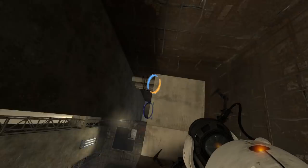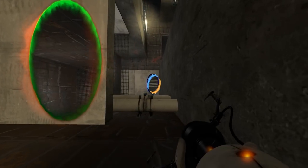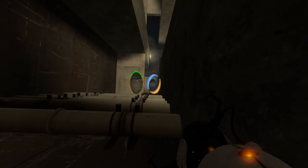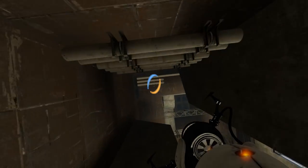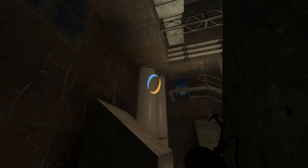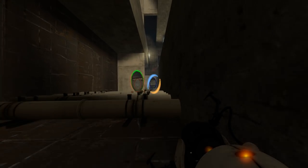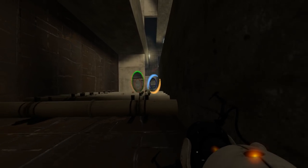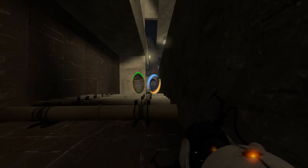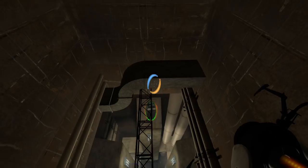Excuse me, I'm allergic to the asbestos in here. Let's try this again. Normally you can't stand on pipes, at least in the other Hammer maps I've played. Oh, I can stand on those pipes? Really? The portal finally moves me a little bit forward each time I jump. Come on. And... lift off!